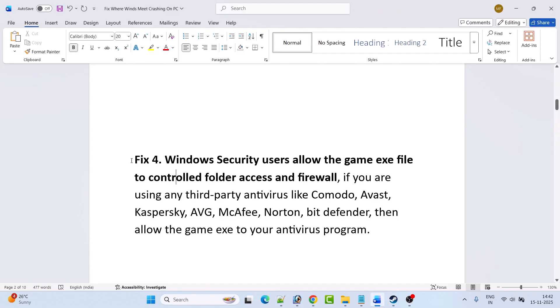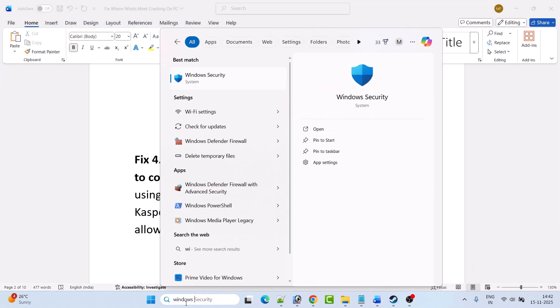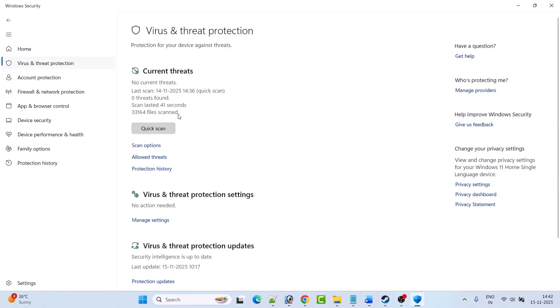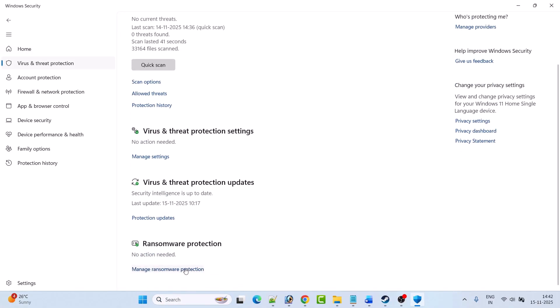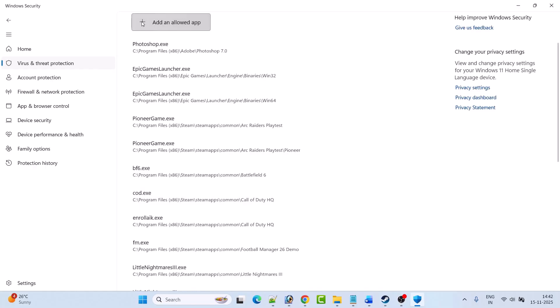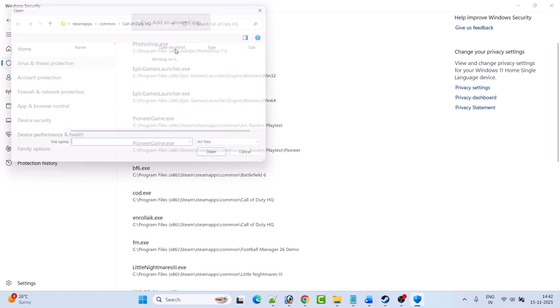Fix four — Windows Security users: allow the game EXE file to control folder access and firewall. In Windows search, type Windows Security and open it, click on Virus and Threat Protection, then click on Manage Ransomware Protection, then Allow an App Through Controlled Folder Access, click Yes to allow, then click Add an Allowed App, then Browse All Apps.